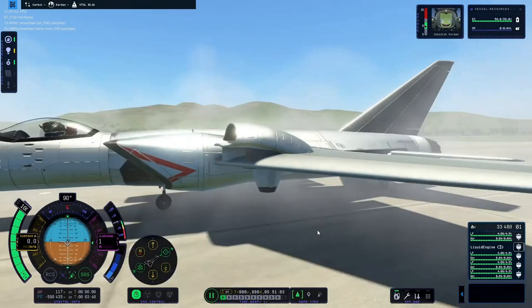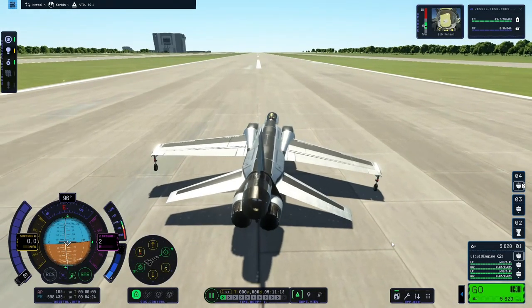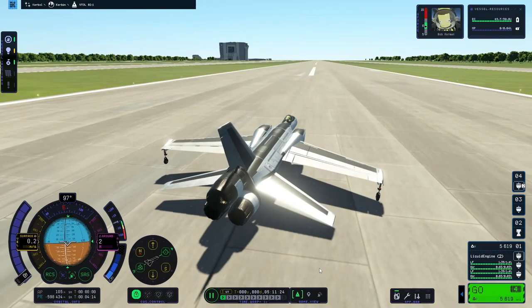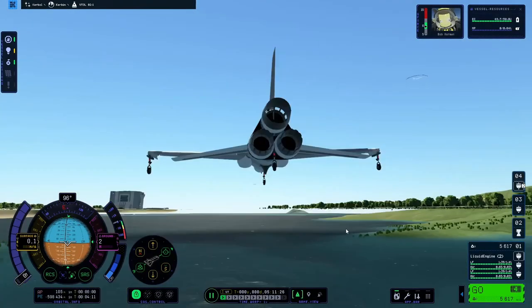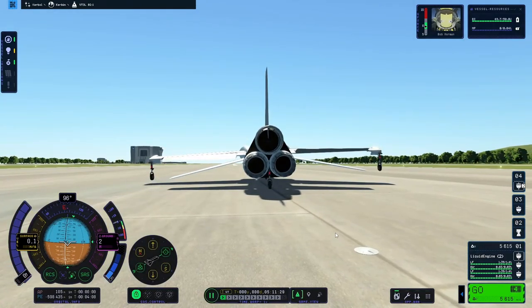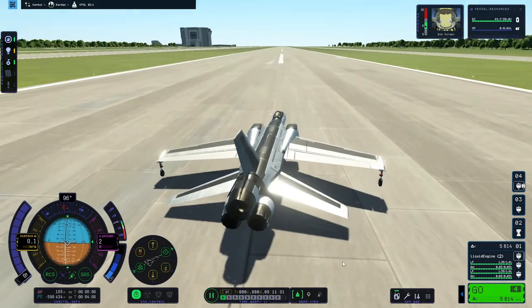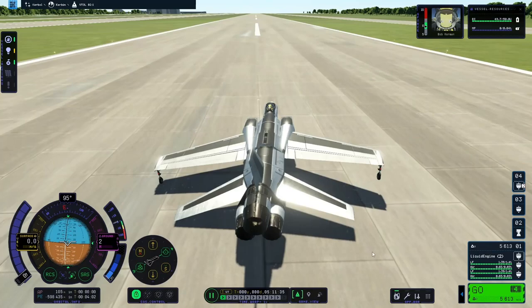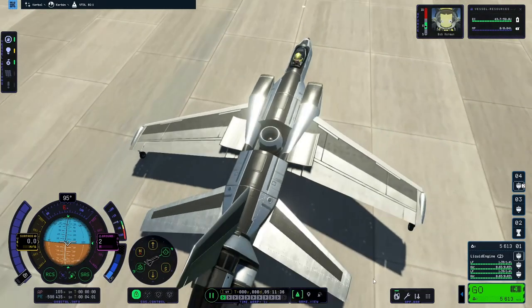Here we are on the runway ready to get going. I test all the flaps, ailerons, and elevators, then enable the small thrusters under the wing tips using the RCS control. Those are normal spaceship RCS thrusters — the MetaLox variety — and those are what keep me level in flight.